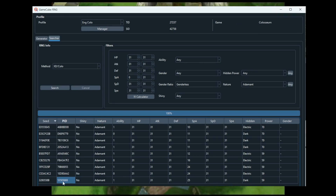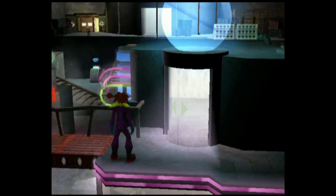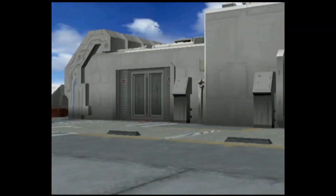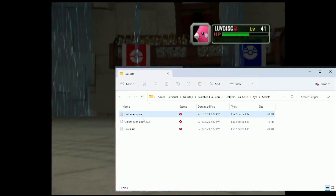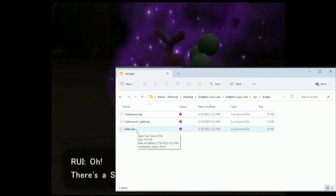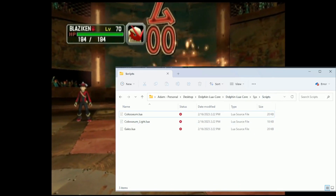Now that we've got that PID written down, we need to get a few things set up. To do RNG on Dolphin, you're going to need some scripts. I have downloaded three scripts — Colosseum, Colosseum Light, and Gales (the sequel) — and placed them in the Dolphin LuaScripts folder. Just put them there and you'll be able to access them later.